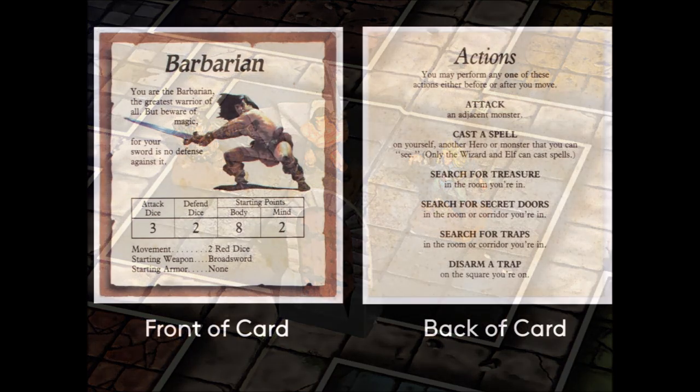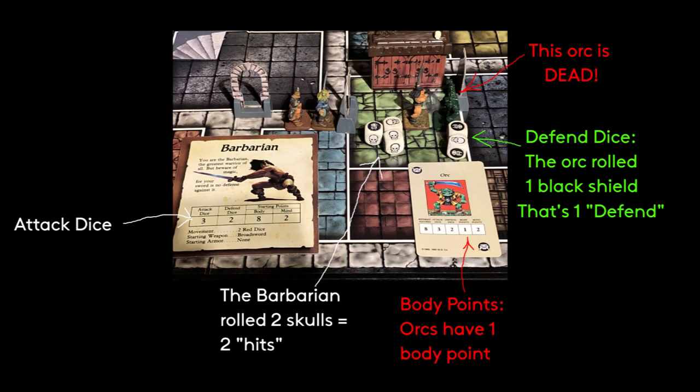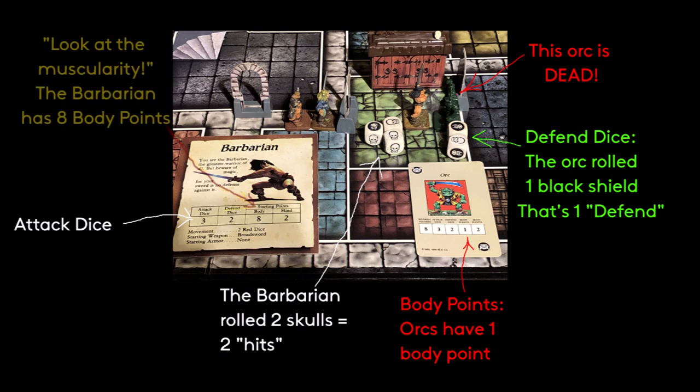Each player has a character card, and the character stats are attack dice, defend dice, mind points, and body points. To attack, the player rolls the number of dice equal to their attack die score, and any skulls rolled on the specialty HeroQuest dice equal a hit. The defender rolls their defense dice — monsters use a black shield and heroes use the white shield face of the dice — and that eliminates each success. Any remaining successes count as damage and go to the character's body points. Most monsters only have one or two body points, while heroes have between four for the wizard and eight for the barbarian. When all of a character's body points are gone, that character is dead.